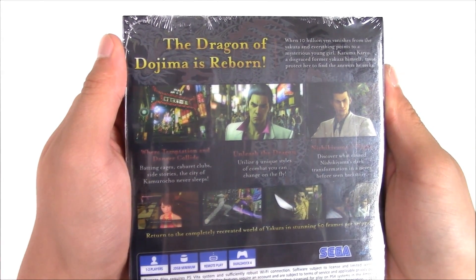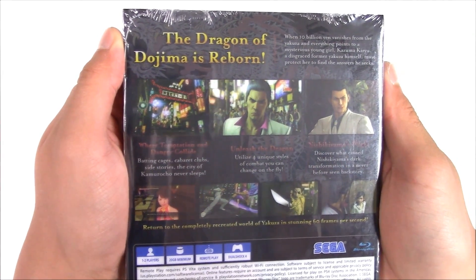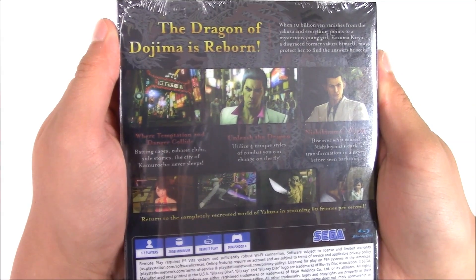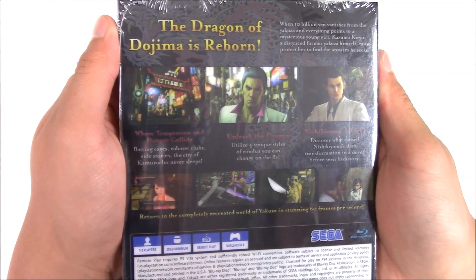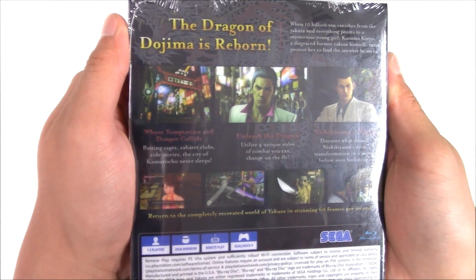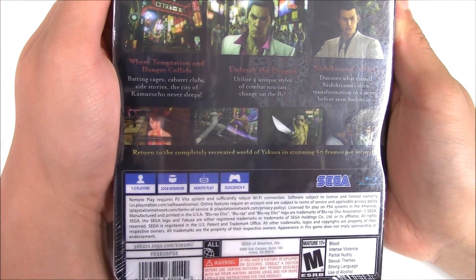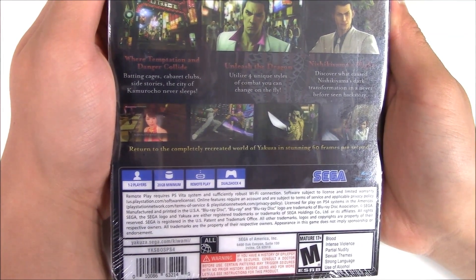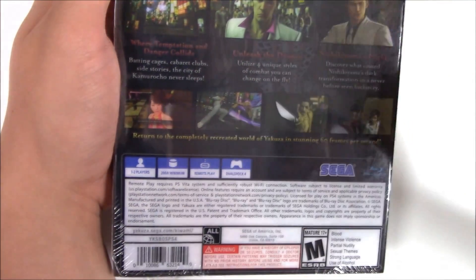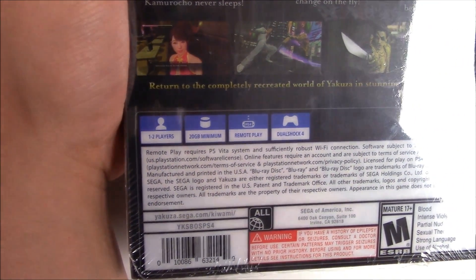Unleash the dragon — utilize four unique styles of combat you can change on the fly. Nishikiyama's plight — discover what caused Nishikiyama's dark transformation in a never-before-seen backstory. Return to the completely recreated world of Yakuza in stunning 60 frames per second. Nice. Now going straight onto the specs: it's going to be 1-2 players, 20GB minimum, PS4 remote play, and DualShock 4.